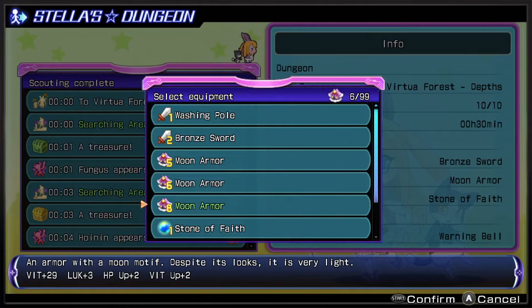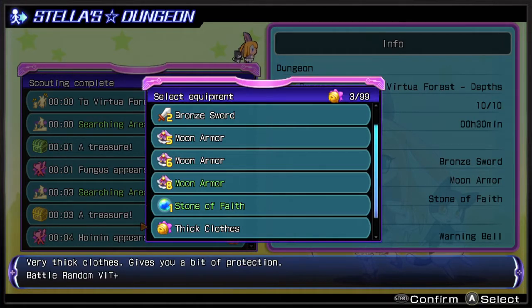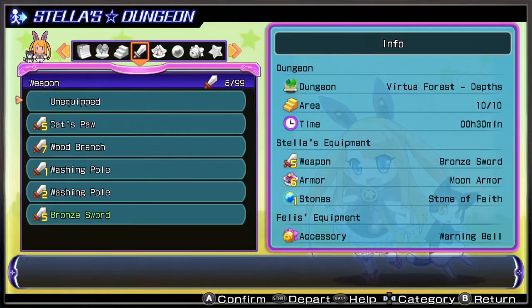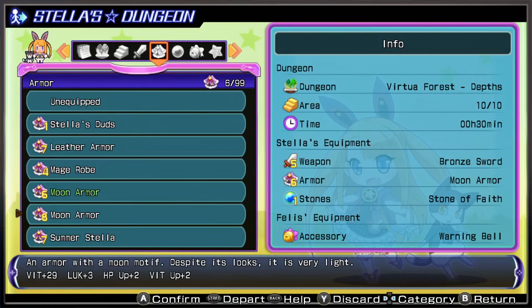The rewards include Moon Armor Rate — yes please — plus 10 hit points, that's not too bad. And Battle Random Vitality Boost, we only need one of those. There's also a Washing Pole; I've got a level 2 one already, so let's discard it. Moon Armor level 8 — I still think that's better than Summer Stellar.